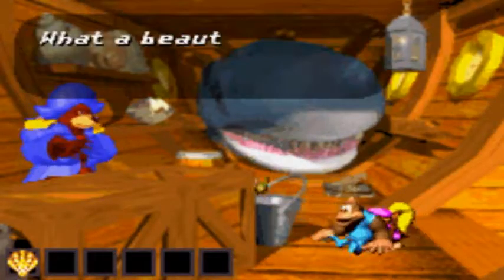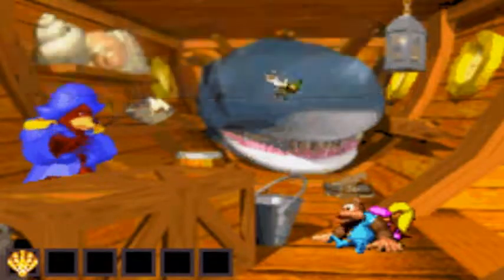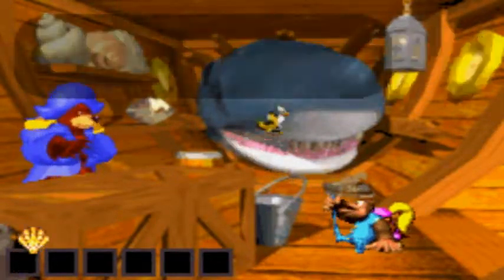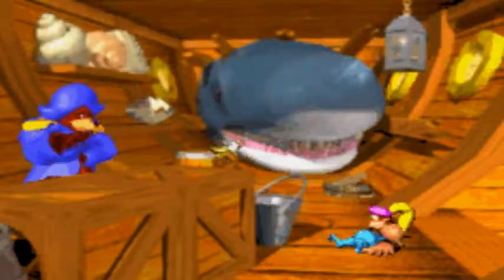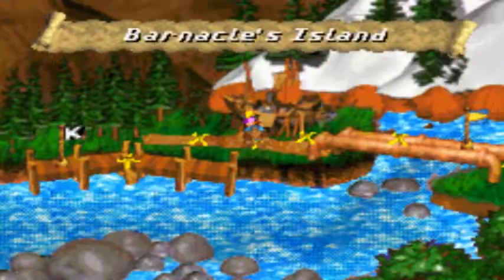Okay, so now we have Barnacle's Island. 'What a beautiful shell — it's just what I need to finish off me collection. Would you swap that shell for me bird? You would? That's great. Here, look after this banana bird.' There we go — there's 13, and that's it, that's literally it.